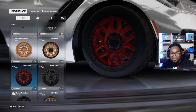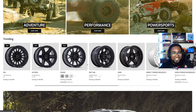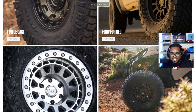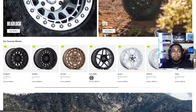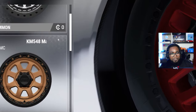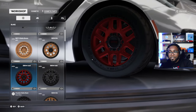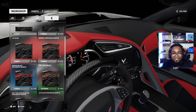It looks like we have Black Rhino and also KMC rims. On KMC's website you can see these rims are actually in Test Drive Unlimited Solar Crown, and Black Rhino is confirmed as well — some pretty nice looking rims. I'm very curious to see what other licensed brands they have. The scroll list looks quite long, so I assume there's a decent amount. There are also stock factory wheel options, window tints now in the game, and interior options you can change.